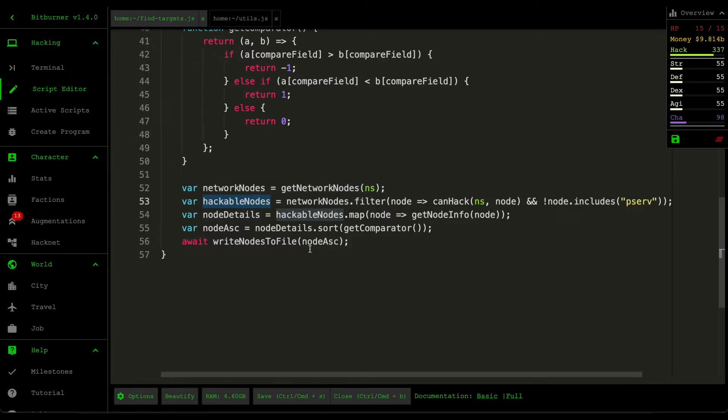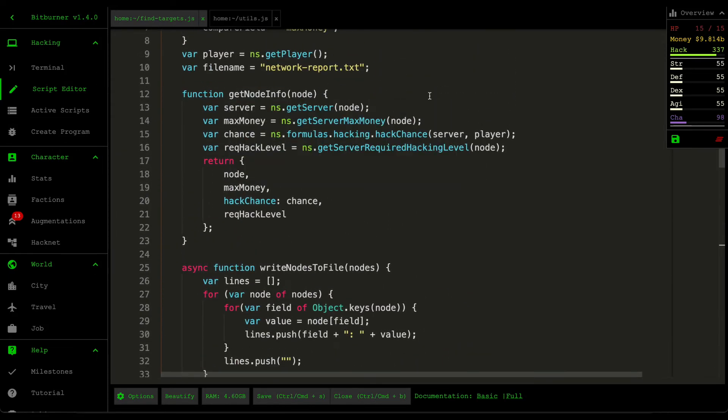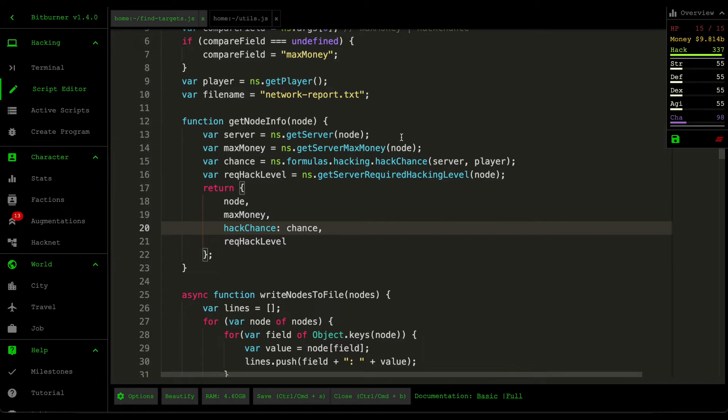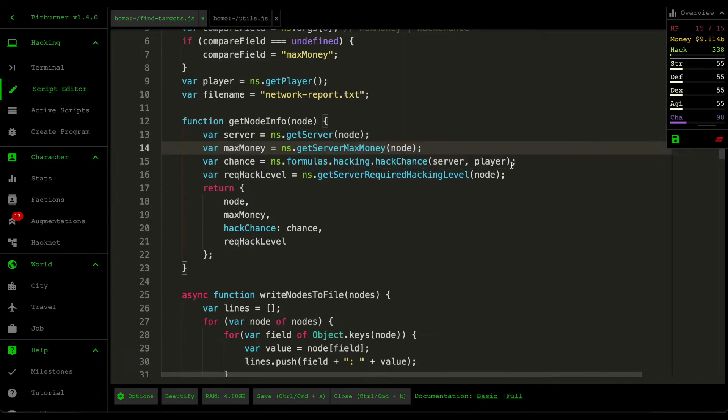Once we have all hackable nodes, we convert each one into a node info object. The node_info function returns the server name, maximum money, hacking chance, and required hacking level. It first retrieves the server object — which is used by the formulas API — and passes it into the hack_chance function, which accurately calculates the chance your hack will succeed based on the player's stats.